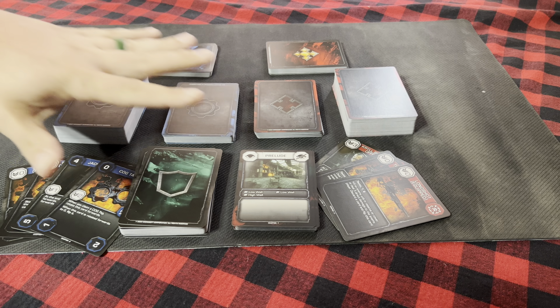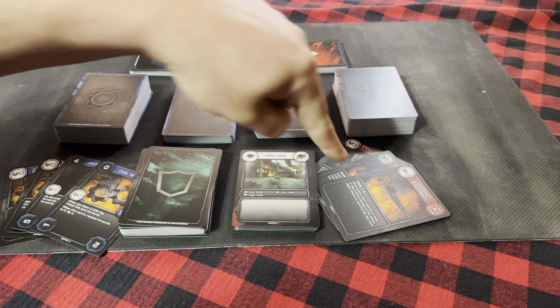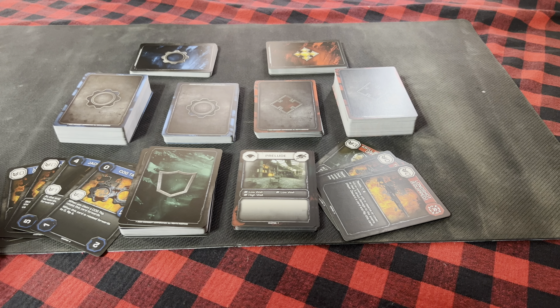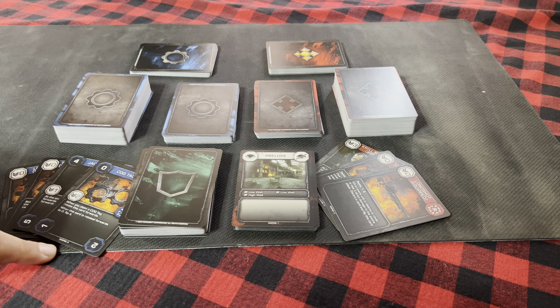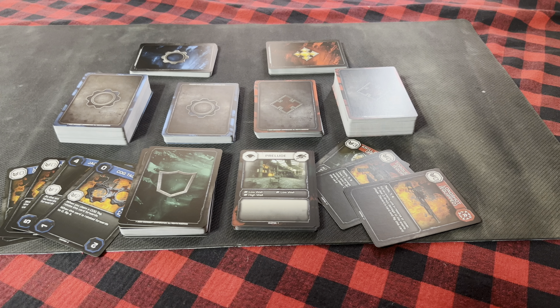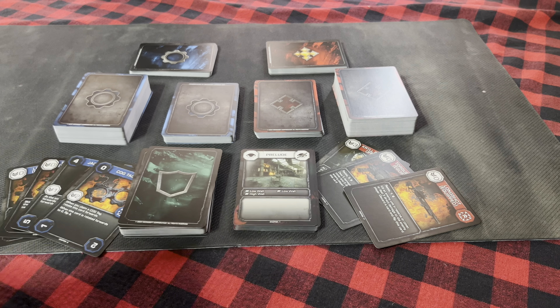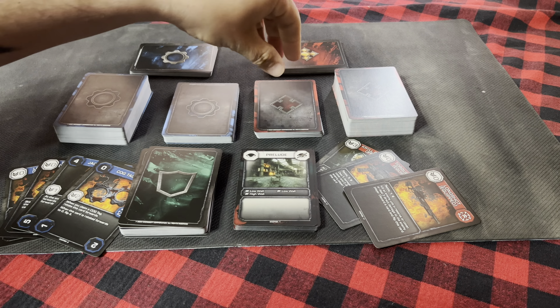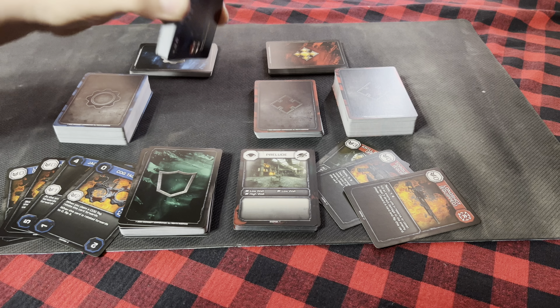Here are all the different card types. You've got double-sided specialized cards which come into the game later in chapters — such as these Cog Tags in Chapter 6, Long Shot in Chapter 11. Depending on what chapter you're playing, depicted on the chapter cards, will determine what cards get added to the decks.